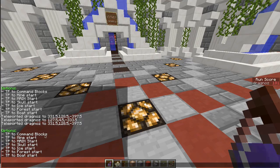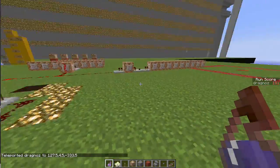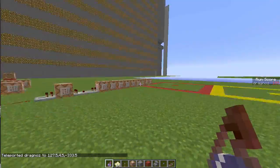I can TP to my command blocks, the mine start, the main start, the skull start, the ice start, forest start, and the boat start. So let's say I want to TP to my command blocks — you'll see I'll instantaneously teleport there.